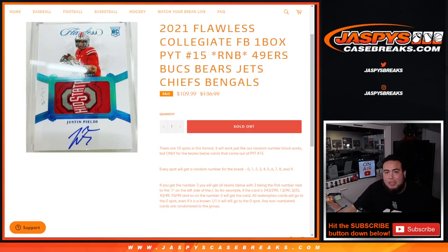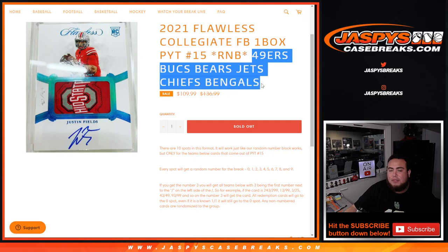What's up everybody, Jason here from Jaspies cagebrace.com. We just filled up 2021 Flawless Collegiate Football. This is a one-box Pikachu team number 15 random number block that features the 49ers, Bucks, Bears, Jets, Chiefs, and Bengals.